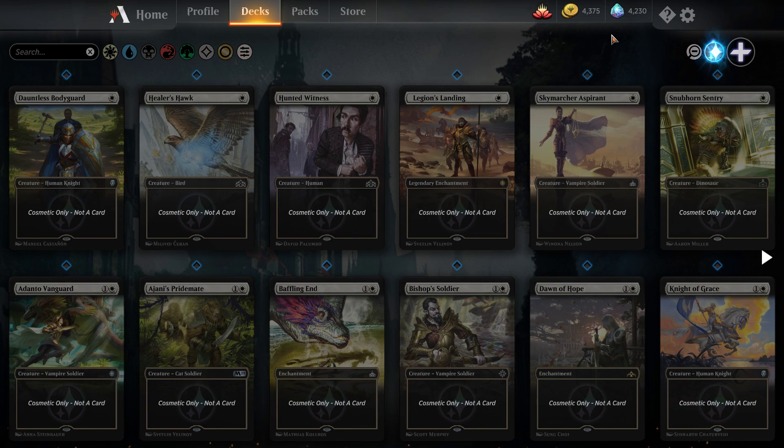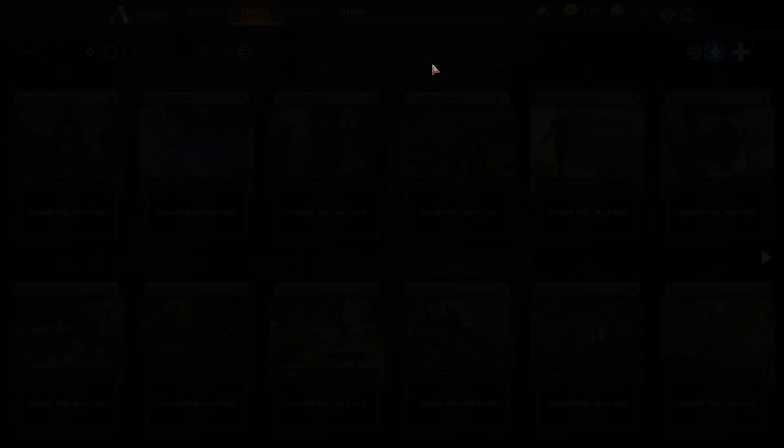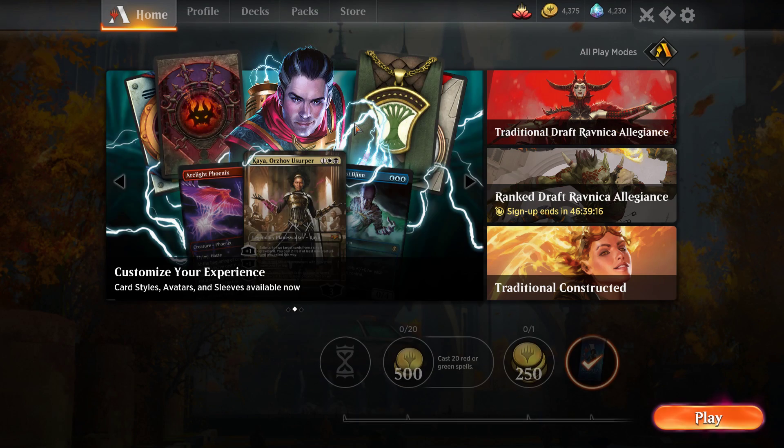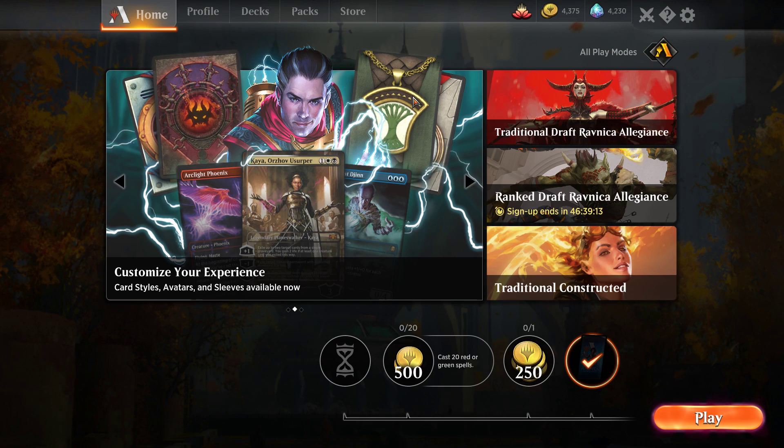There are some cards that you get through the tutorial, like a style for Llanowar Elves, that people who have already beaten the previous tutorial will have to check their email for. You will be sent a code for the card styles to put into the store — go to the store, go to Redeem Code, and type in the code that you were sent in the email. I haven't received the email yet, but they have officially said that is how we will be getting these styles from the tutorial if we already completed the previous tutorial system.